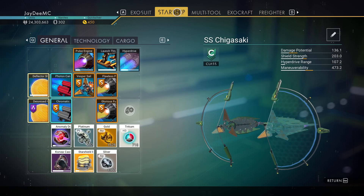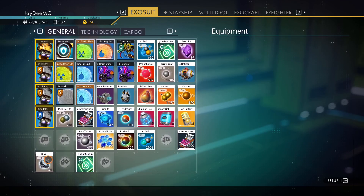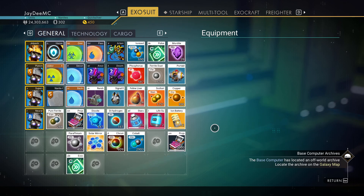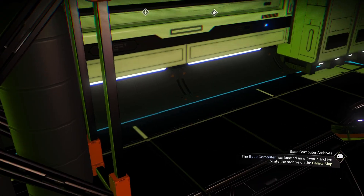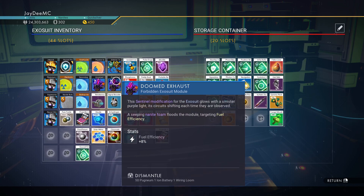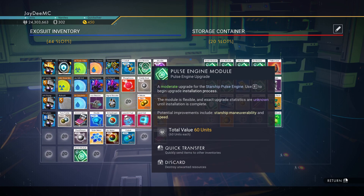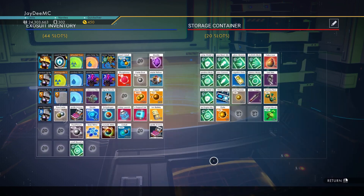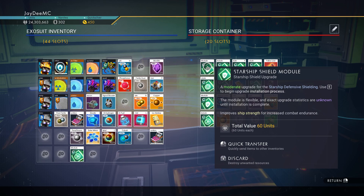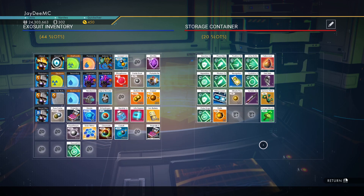Let me check where I've got this in my starship inventory — just gold and silver right there. I don't need to keep these here — move these down. I've got sodium nitrate, pure ferrite, magnetized ferrite. I've got them in there too. One of these days I'm just going to gather these C-class upgrades and go sell them for nanites. I'd like to get better class. I want to just get rid of these upgrades for nanites.